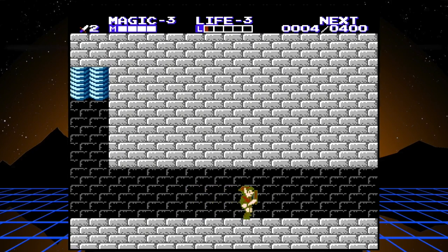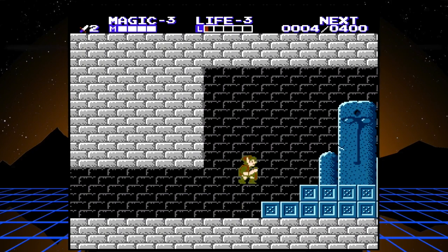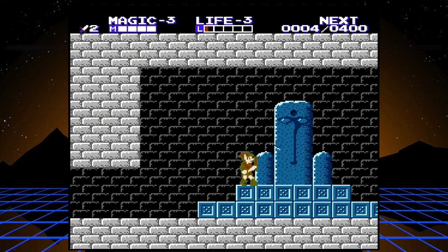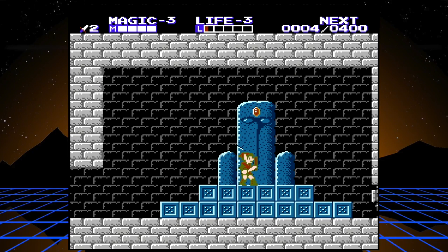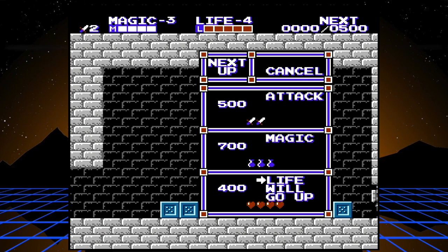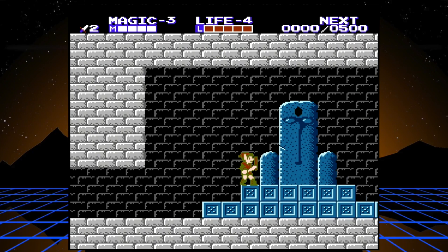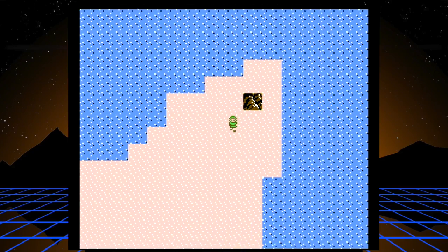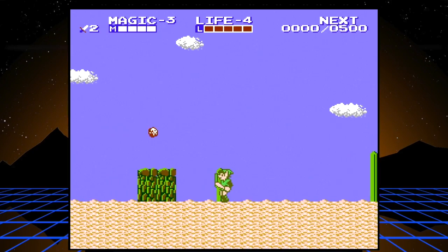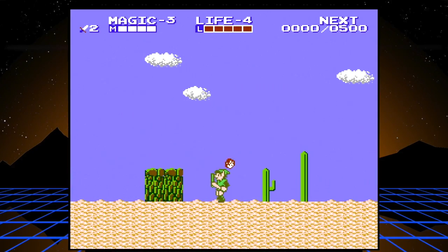In most Zelda games you're going dungeon to dungeon acquiring things - medallions, jewels, crystals. In this game you're actually going around placing things in the dungeons. Whenever you beat a castle you get a free level up - life is now level four! You can actually jump over and leave without placing the crystal, then at the end of the game when levels cost a lot of experience, do a lap through the game dropping all the crystals and level up quickly. But if you follow my strategies, you'll have absolutely no problem reaching the level cap.